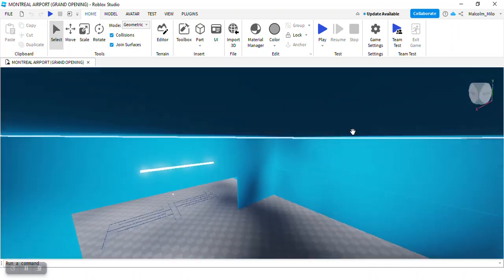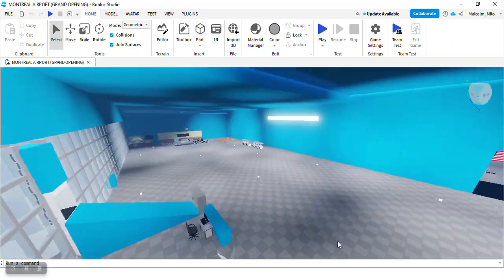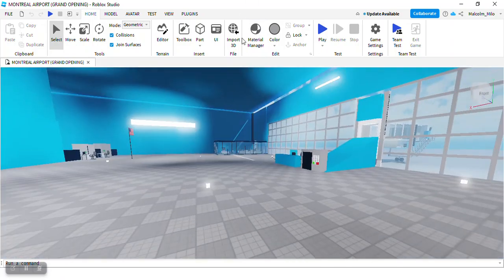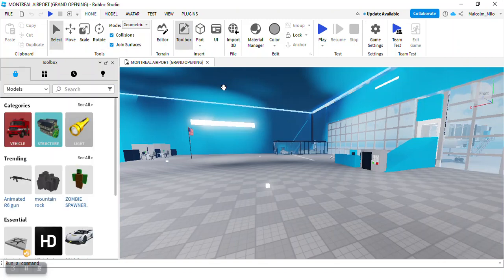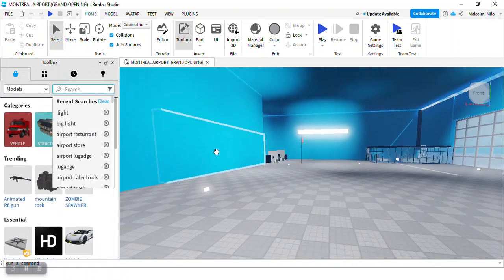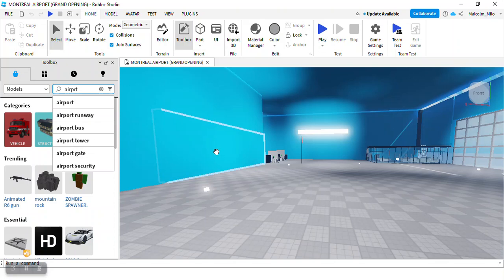Now we're pretty much done with the tour. Let's get started. Before we do the ground crew, we're going to add some seating in the airport since there's not much. Let's open up the toolbox. Also, for some reason when you spawn in the game you spawn with a jetpack — I'm not sure how to delete that, I'll ask one of the other developers. We've got five developers working on this game and I'm the only one working today.